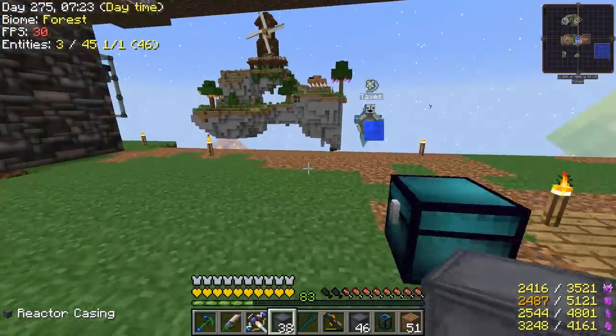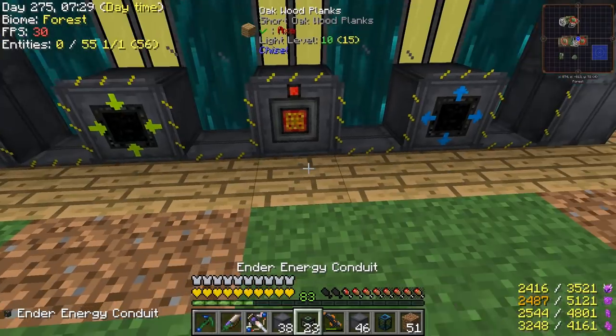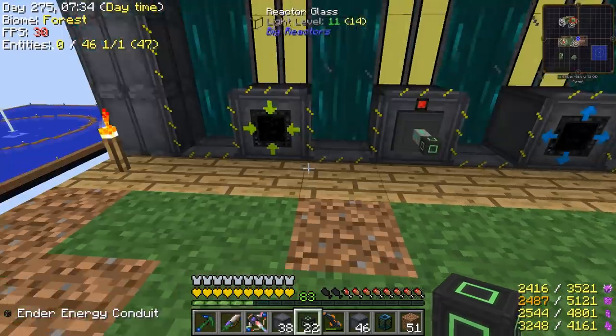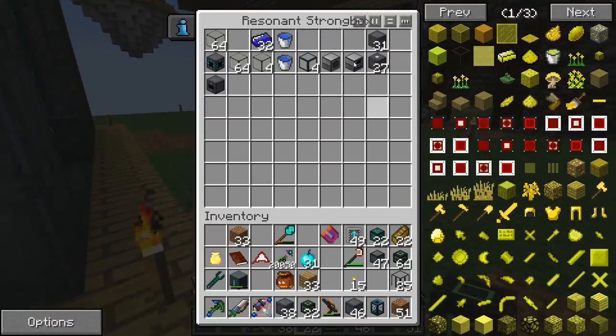Cool, okay — that's pretty good, I'm happy with that. That's a lot of power. In fact, my cables can't transfer that much power — they only do 180,000 RF per tick and we're producing about 500,000. So what do I do about that — do I have to send it through a tesseract or something?